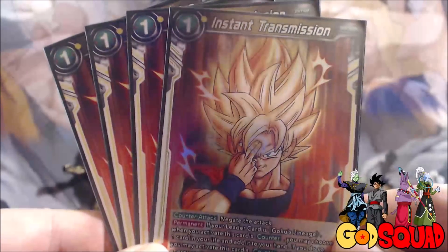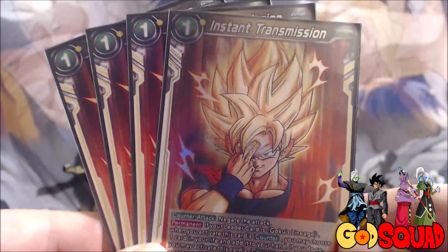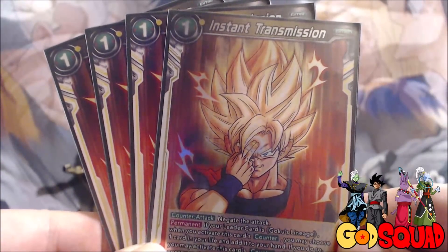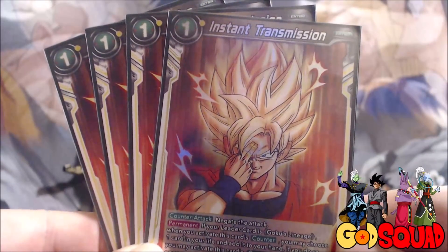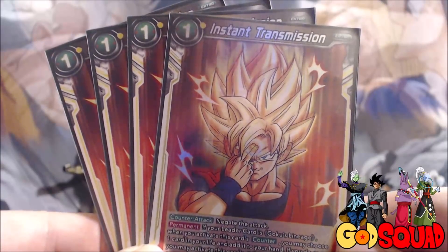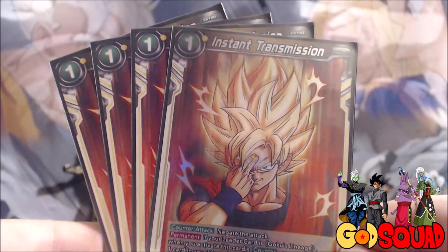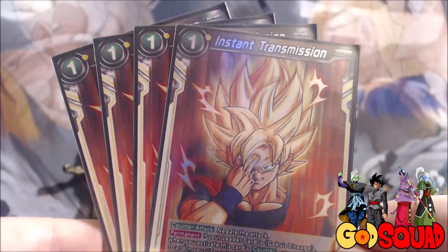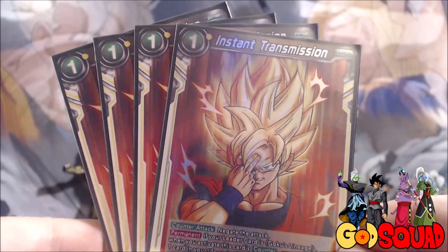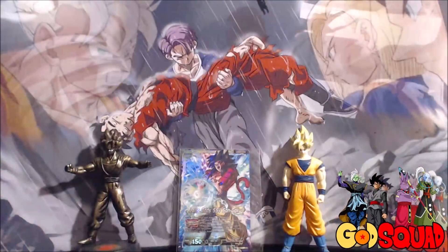Lastly we have another leader-specific card: our negate, Instant Transmission. For one energy you negate the attack, and if your leader card is Goku's Lineage when you activate this counter, you may choose one card in your life and add it to your hand - and if you do, you may activate this card's counter without paying the energy cost. So if you're up on life you can negate an attack without using energy, get the extra card to your hand, and stop them from hitting you. This also lets you tap out and still have a viable form of defense.